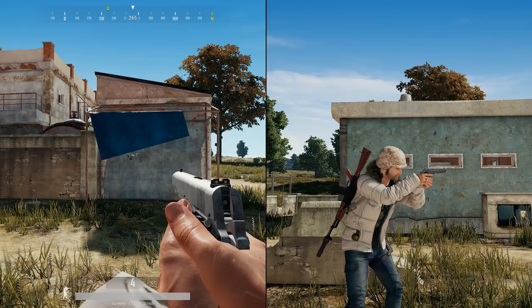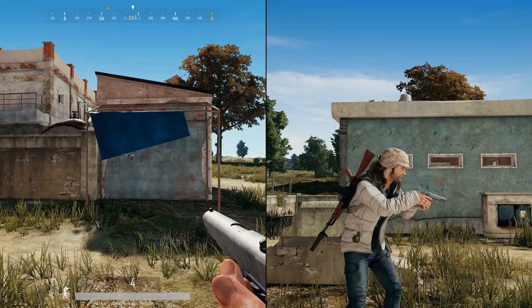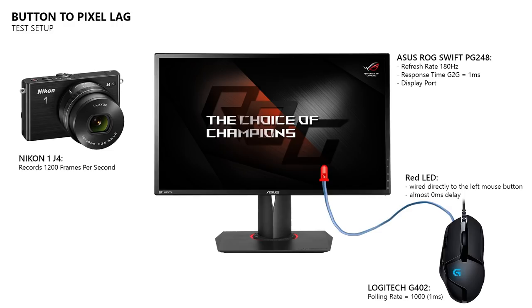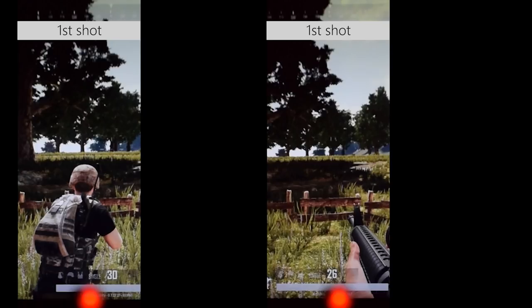Now let's compare the delay of the first shot to the delay of the follow-up shots and shots that you take while you aim down the sights of your gun. How do I measure the input lag of a game? In the description below you can find a link to my input lag analysis for PUBG where I explain how I do my tests. Very simply put, I've connected an LED directly to the switch of my left mouse button, so in this high-speed recording you can see the delay between pressing the left mouse button and the game responding to that input.